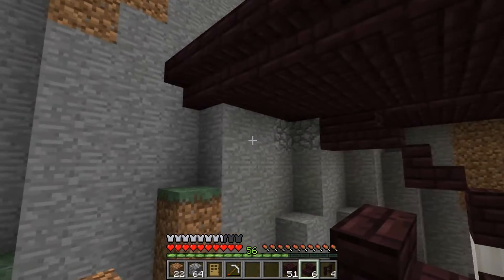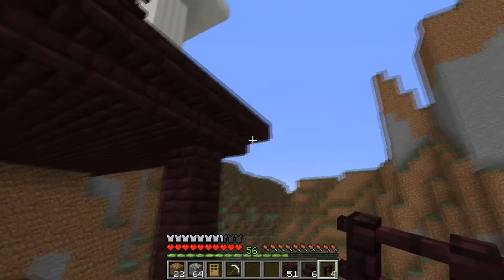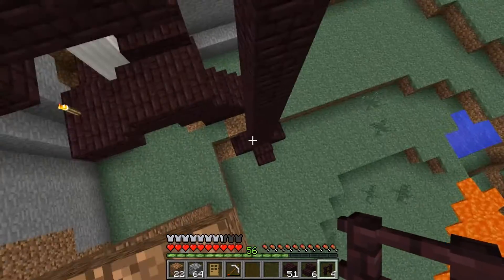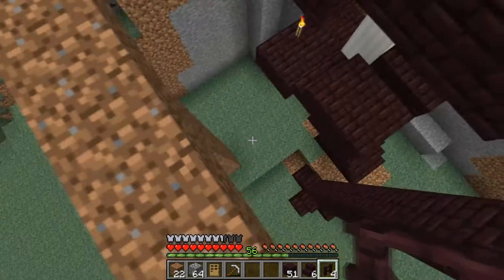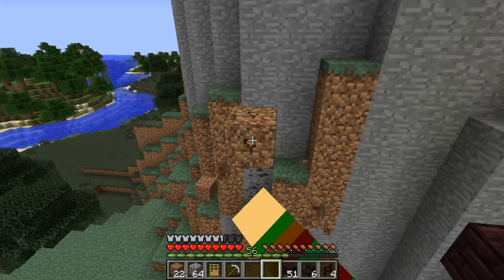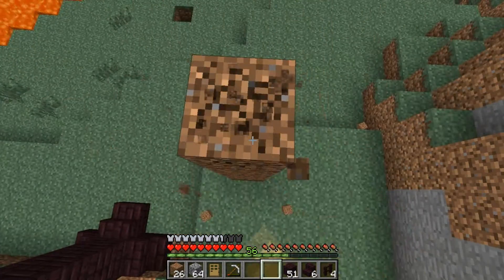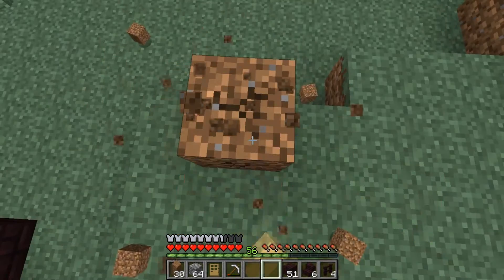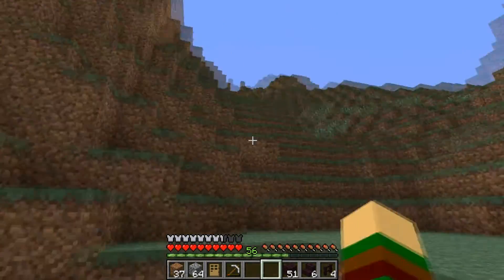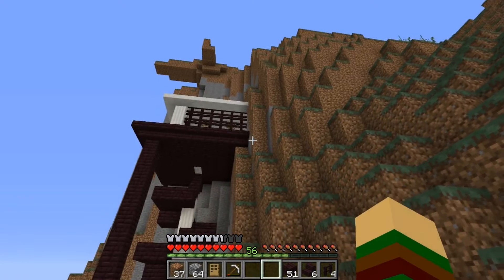It looks like the stuff is protruding out — we're going to be cleaning up the inside of that area too just to make it look more natural. I like how it kind of slopes down on a perfect little angle and then the pillar goes down like that, all the way down, with three little prong thingies as if it were balanced. That's rather awesome. Now I'm going to show you the rest of the entrance to the house.